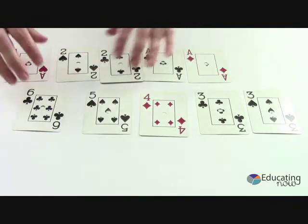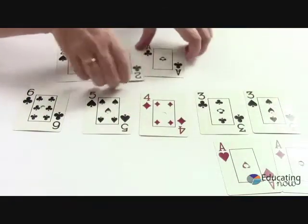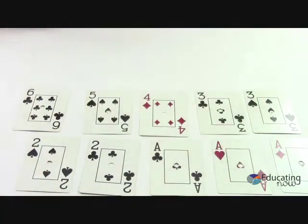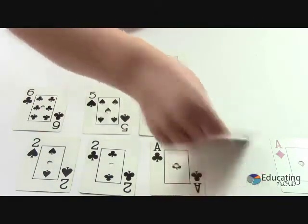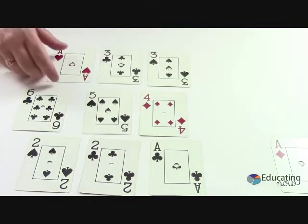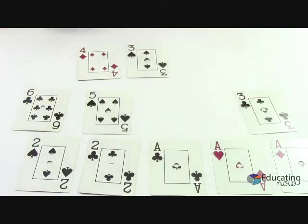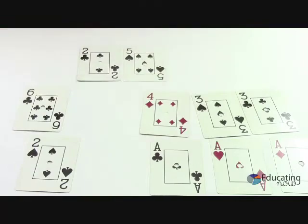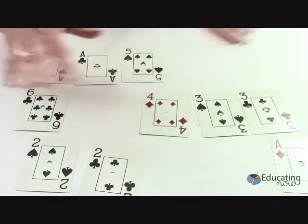So they can partition into two numbers, three numbers, four numbers — however many numbers they want, as long as the sum is 7. That was two ways already found. They also might show you 3 plus 3 plus 1, or 3 plus 4 makes 7, or 5 plus 2 makes 7, or 5 plus 1 plus 1. You get the idea.